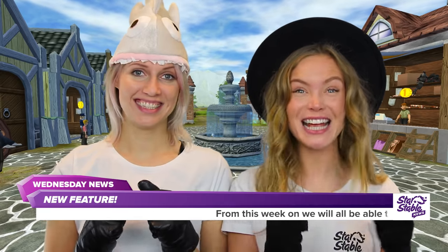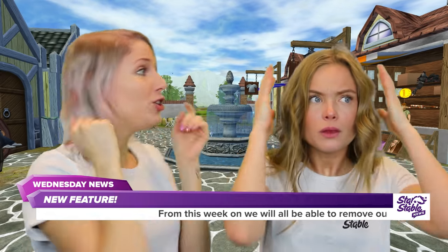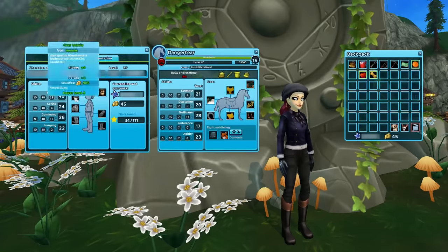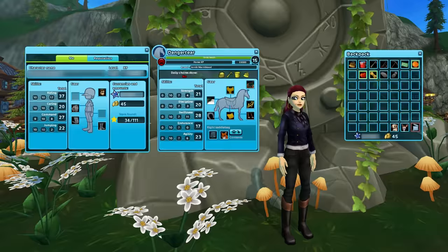This week's update is best explained like this. From this week on, you will be able to remove both your hats and your gloves in the game. To remove your hat and gloves, you open your character sheet and drag your hat and/or your gloves to your backpack.